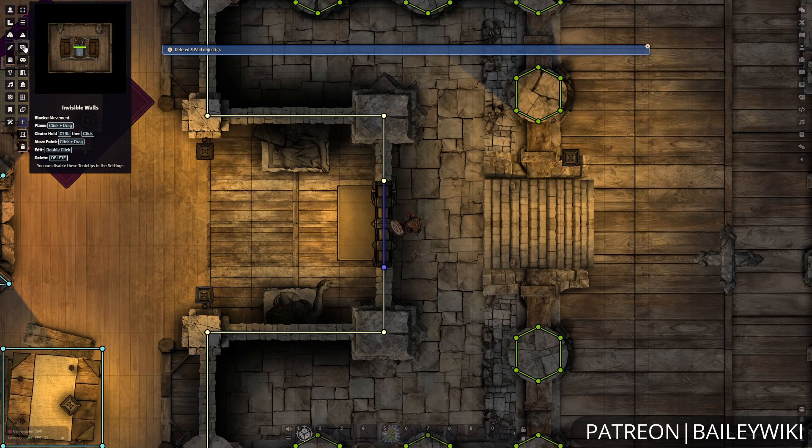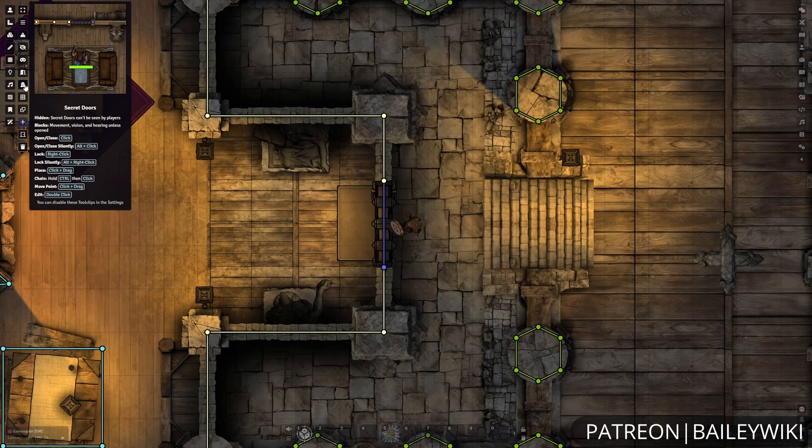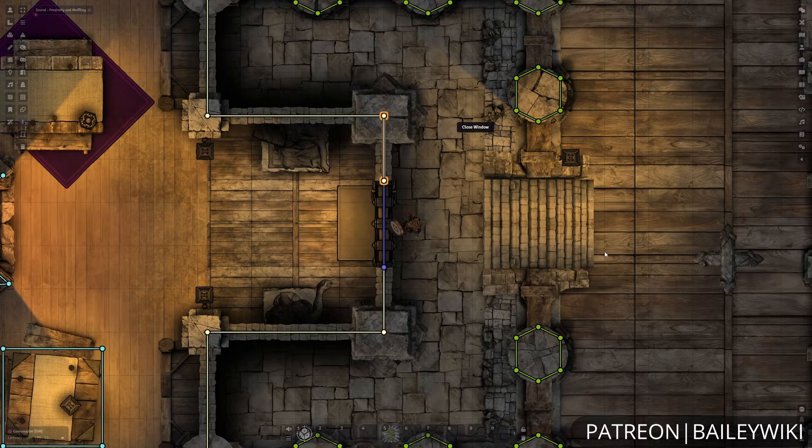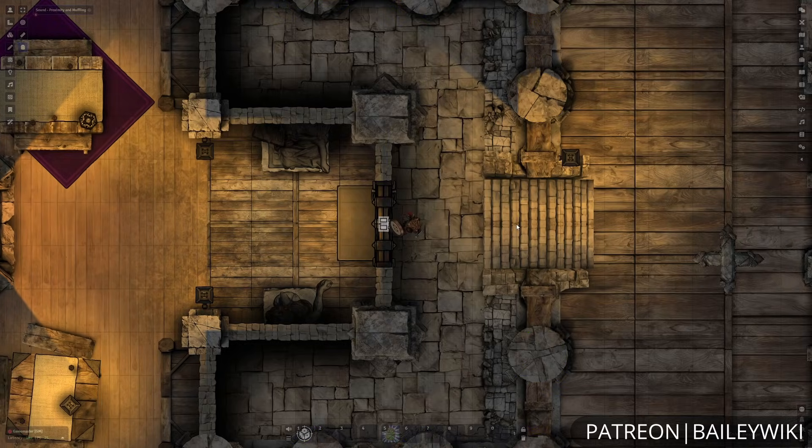And there are a lot of different presets for the wall configurations with these really handy tooltips telling you all about them. And of course, you can also open up the walls and individually set these different aspects about them. So there's a lot of customization you can do there for a lot of different setups.